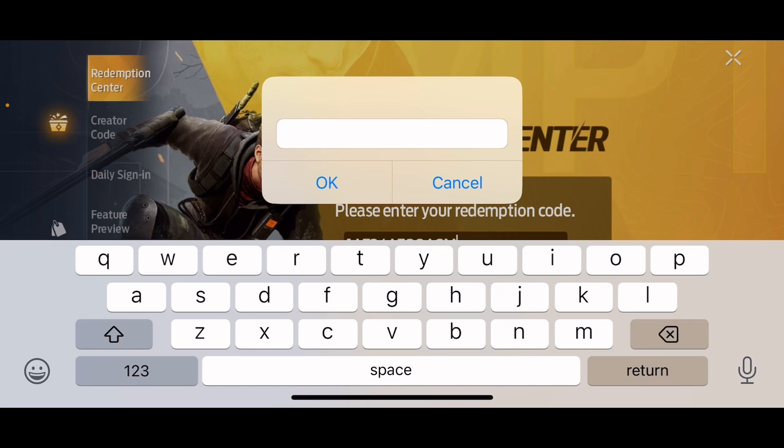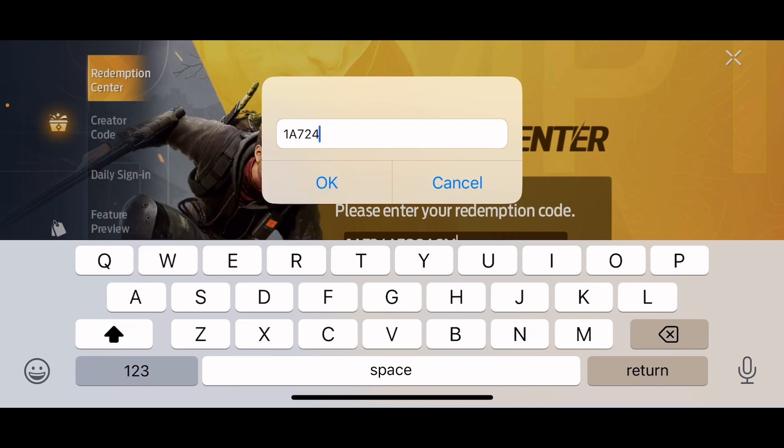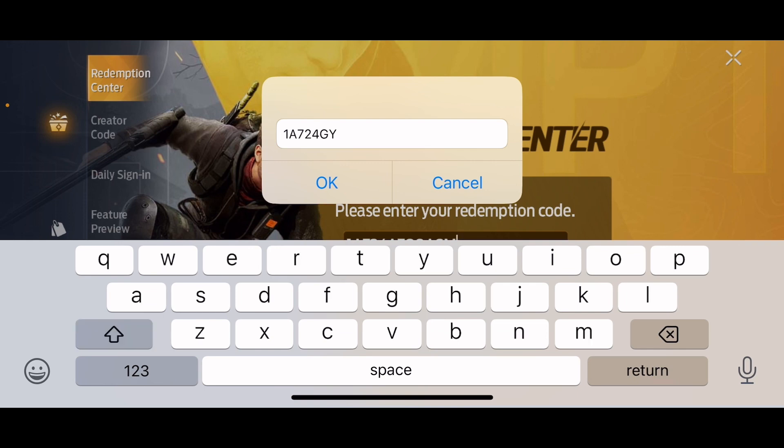For the eleventh one it's: 1, A, 7, 2, 4, G, Y, A, F, Q, 5, W.